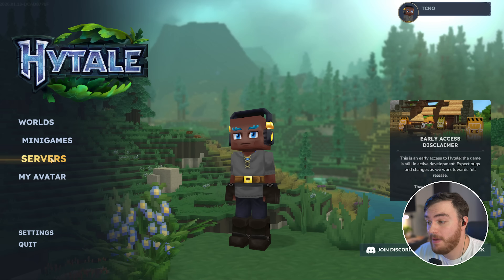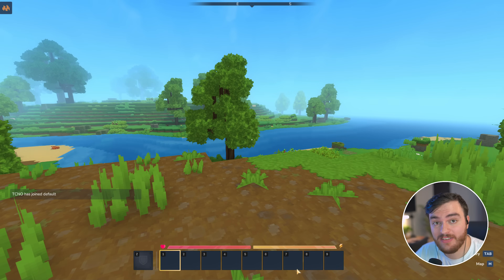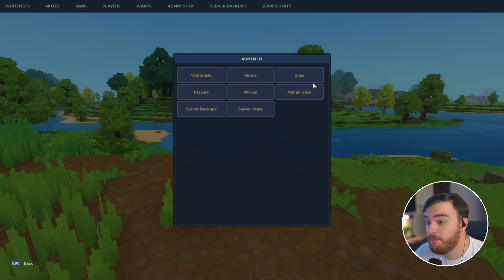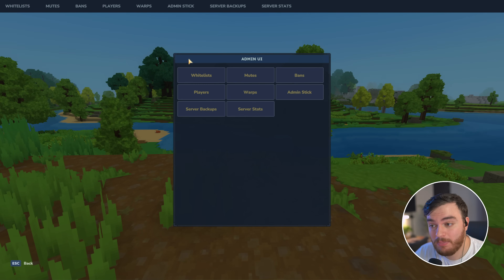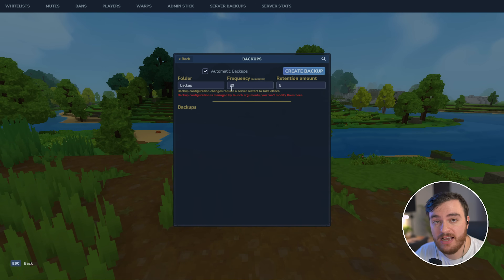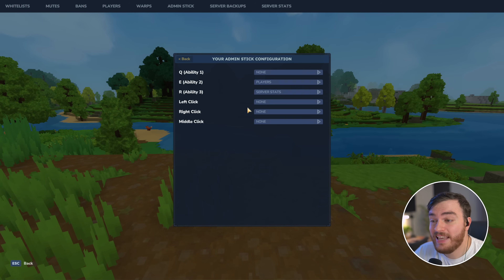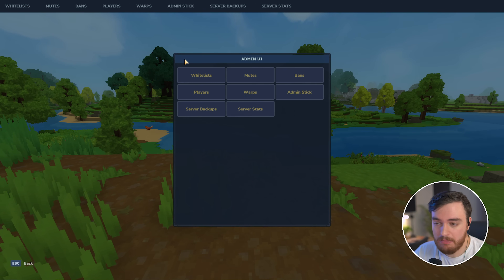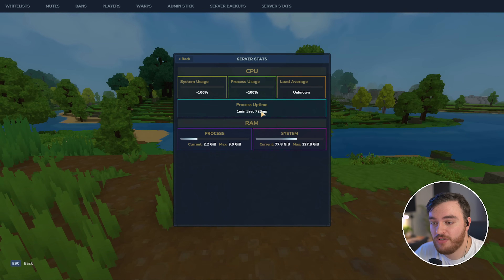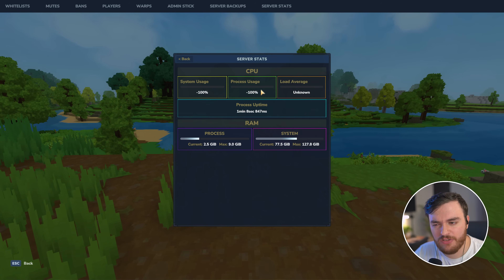Shortly after, we should be able to head back to Hytale servers, join our server, and once we're back in, you should see that all of the new plugins are taking effect. For example, if we do slash admin, we can pull up the admin UI. Inside of here, we can customize the whitelist to whitelist players, see the current player list, kill, TP, kick players, look at the server backups configuration, as well as whether it's enabled or not. The admin stick allows us to do different abilities, manage bans, mutes, and things like that — a pretty useful plugin. We can also check out the server stats, which tells us about our server and what things are going on there.